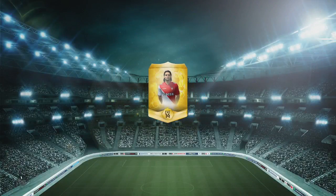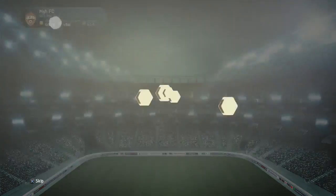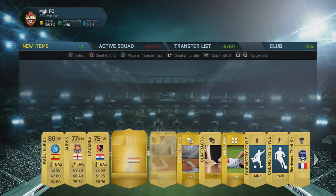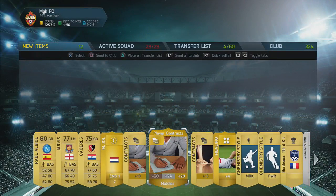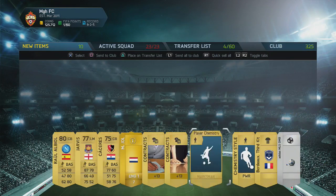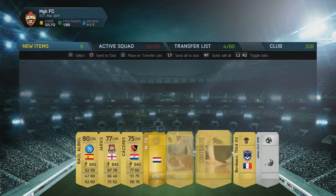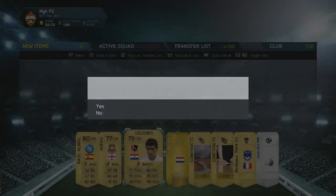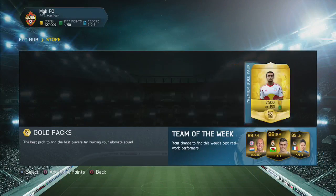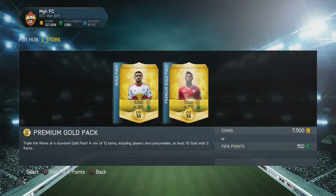Let's see if I can get Falcao in a pack — that'll be a pretty good player to give away. Obviously if I get any informs, let's say I got an informed Bale, I would obviously do a player review maybe and then give him away. But that's been another very very poor pack indeed. Chemistry styles again — if you want any of those just tweet at me and if I've got some left over I will give them to you. 1150 points left, let's see if we can get a Messi card.